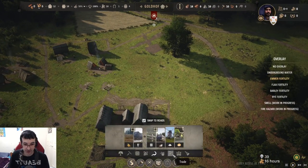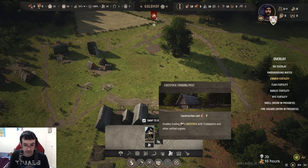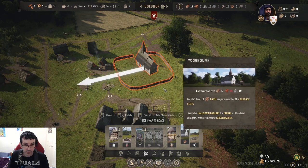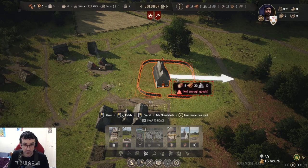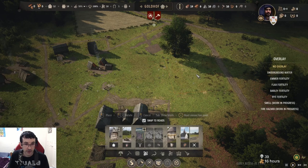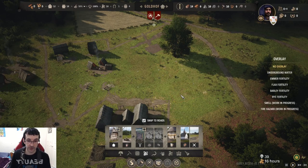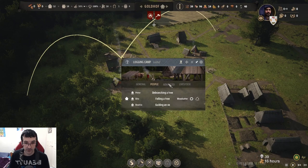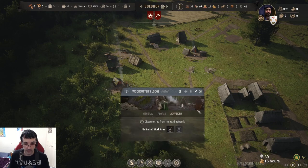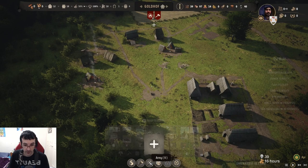Why, Honus, why? We need to build a church — they like church. Let's build the church. Oh, not enough goods. What is this middle thing? Planks. I just want to get planks.